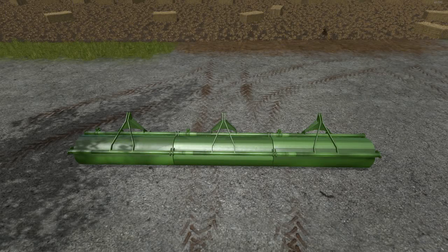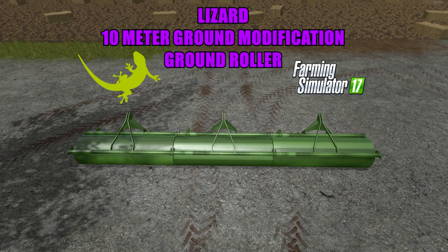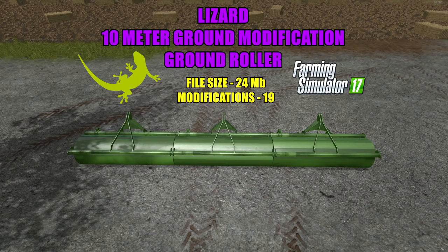Hello everyone and welcome back for another mod review. Today I have a very cool mod to review — this is the 10 meter ground modification roller. The file size is 24 megabytes and it changes the textures of your map on the ground. There are 19 different variations to choose from.